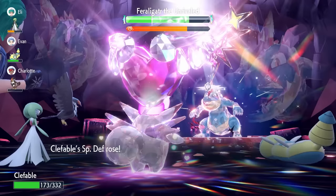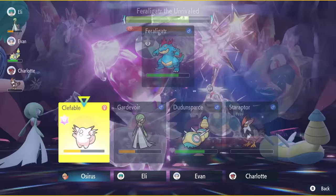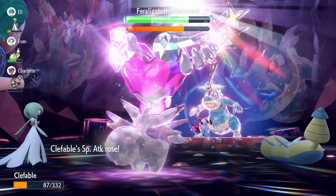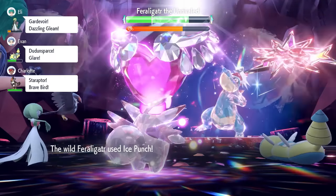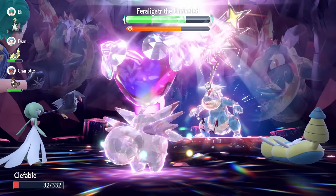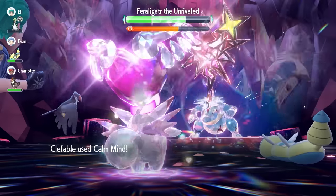After the Cosmic Power, lock in with a Calm Mind. You'll see Earthquake come out from Feraligatr, but you should take it better because of the Cosmic Power boost. Calm Mind raises Special Attack and Special Defense by one stage, so Draining Kiss hits harder going forward. Keep judging your health as you go — use Draining Kiss to recover when needed, and reset Sunny Day when it wears off. This is a slower but consistent build. Stack another Calm Mind when you have room, putting you to plus 2.